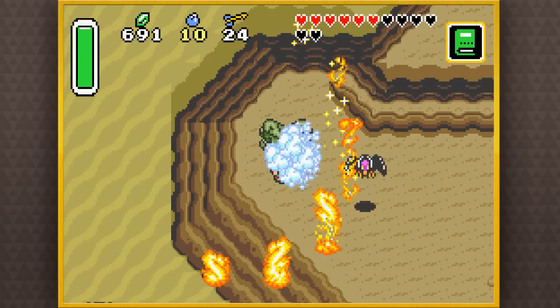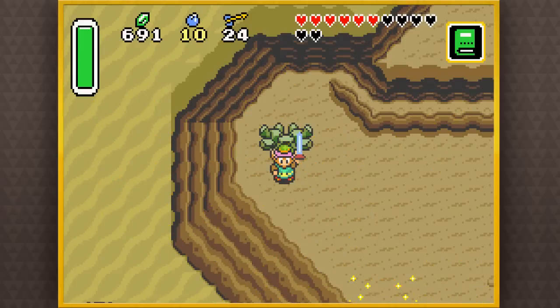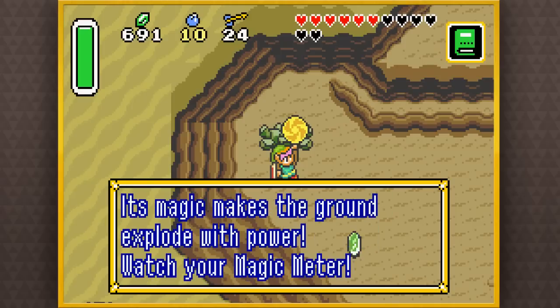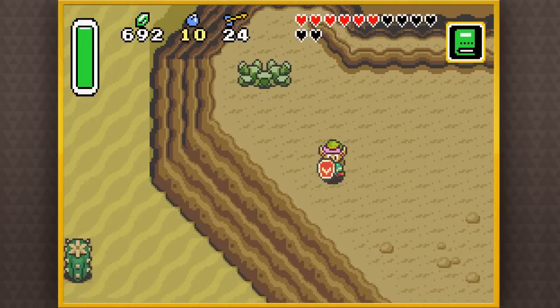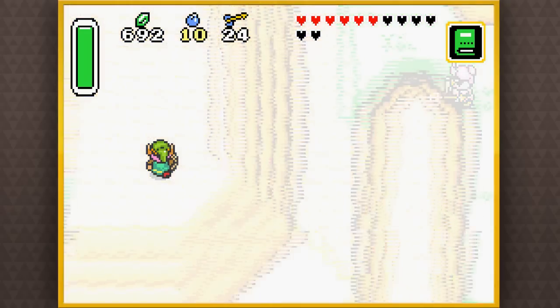Let's go ahead and take out our Book of Mudora. Hold up the Master Sword and you will be granted the magic of Bombos. Who's Bombos, man? Let's Bombos out of here! Everything's exploding. And we got another medallion — the Bombos medallion! Its magic makes the ground explode with power. Watch your magic meter. Oh, really? I didn't know it consumed magic, but okay, because the other one didn't. Or did it? It actually did.